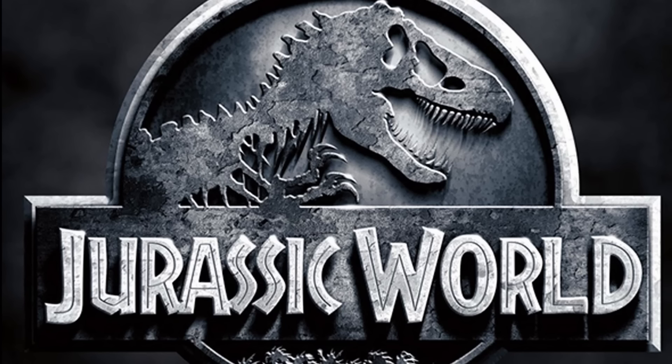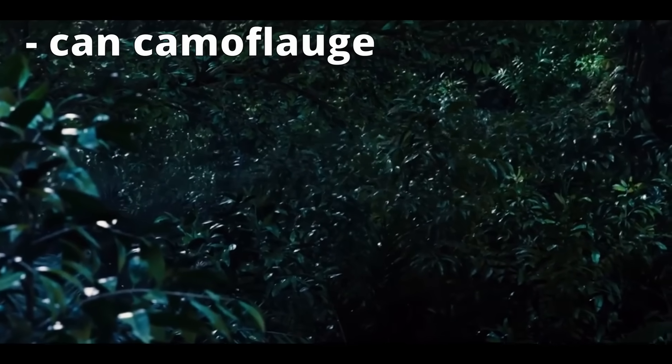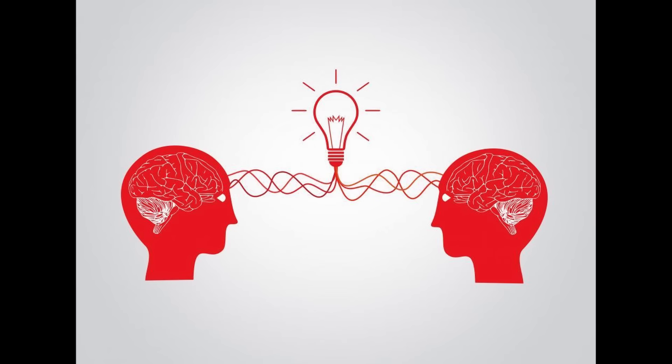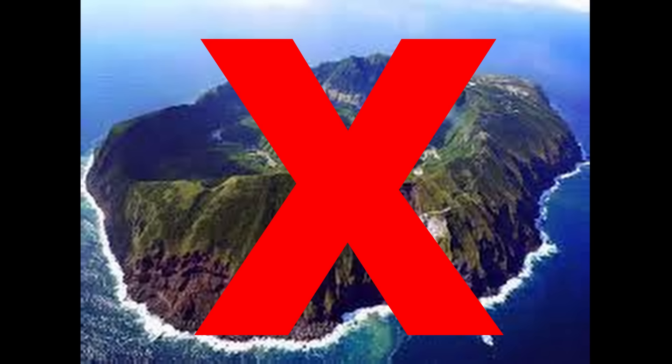Have you guys ever watched Jurassic World where they thought, what if we made a dinosaur that was like a giant Velociraptor, but also had camouflage, was able to mask his heat signature, and also made it super smart? And then pretty much everyone abandoned the island after incredible death and destruction? Well, I had the same idea, except for the dinosaur, it's a broken character, and the island is Smash Ultimate.